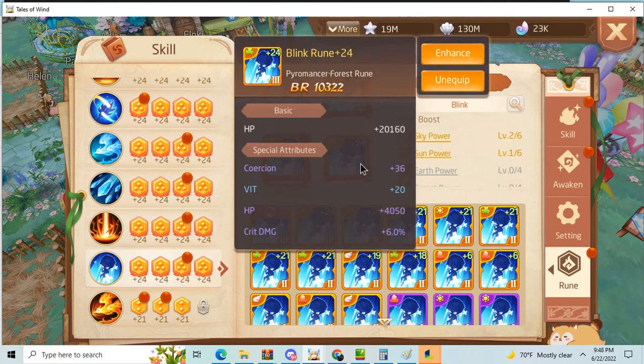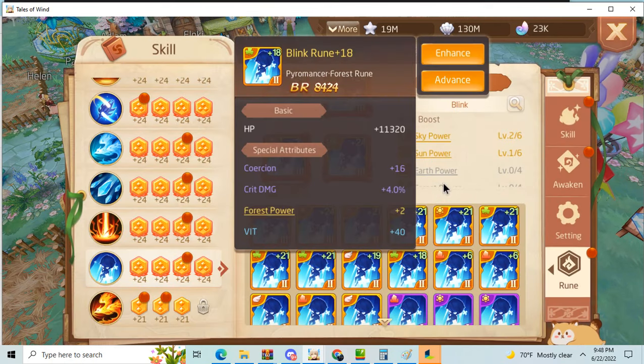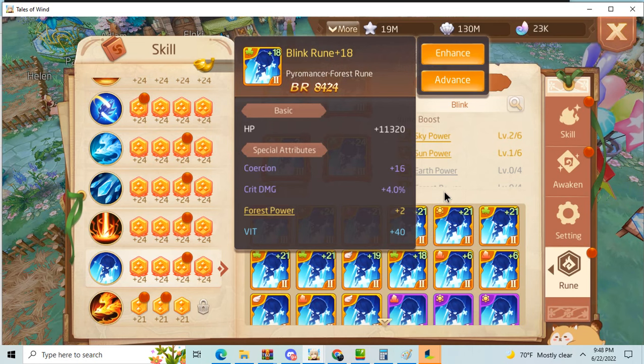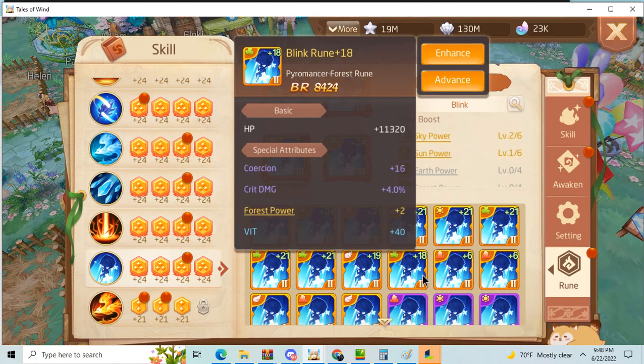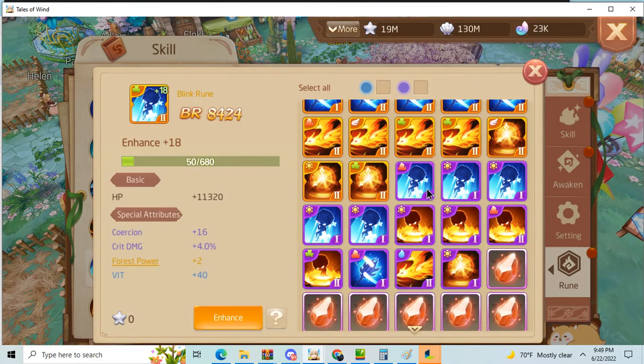Looking at 16 and 4 versus 36 and 6 — if it rolls crit damage to 6%, then at rank 3 rolls to 12%, you're looking at 12% versus 16. It actually has a pretty decent chance — maybe around 25% chance of being better.